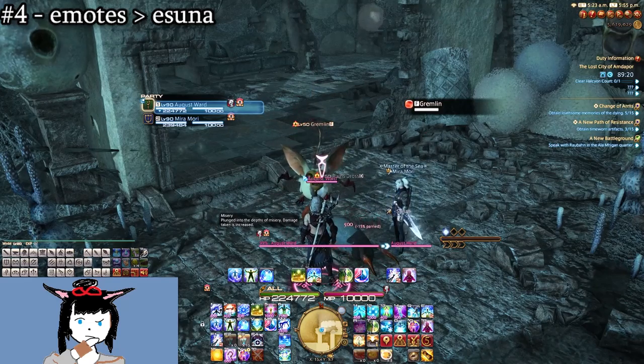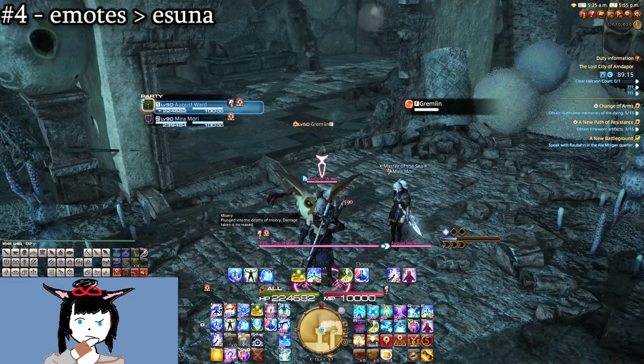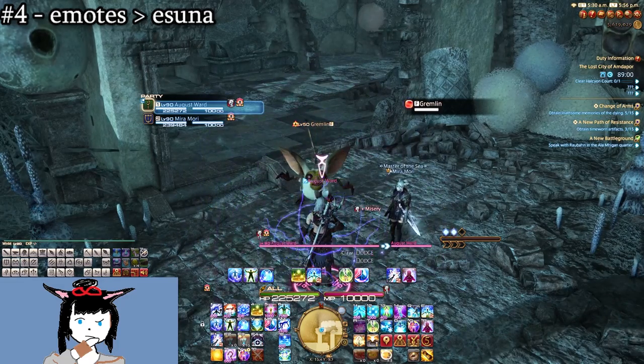Number four: the Misery debuff. This is an older mechanic applied by gremlins who use Badmouth, making you feel so sorry for yourself that you take greater incoming damage. How do you get rid of it? Not Esuna, but slash comfort.